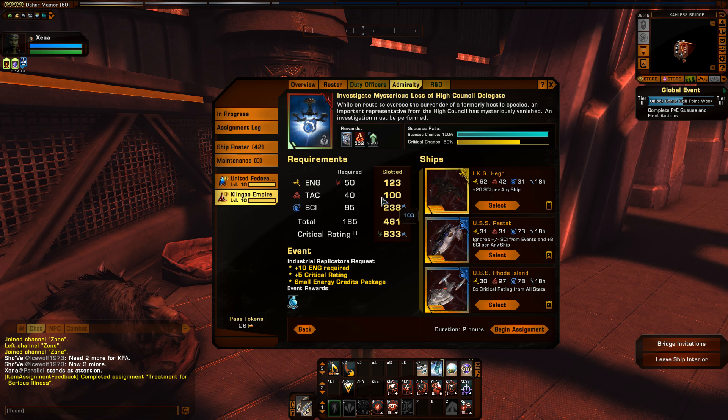That is pretty amazing. It's a little bit low on tactical at only 100, and 123 engineering which is pretty good, but just tons and tons of science. You'll never have a problem trying to complete a high science requirement mission with this team. So that is the USS Peststock and that is how you go about getting it. I definitely recommend picking this ship up as soon as possible once you start getting into the Admiralty system — it'll really help out completing those high science requirement missions.